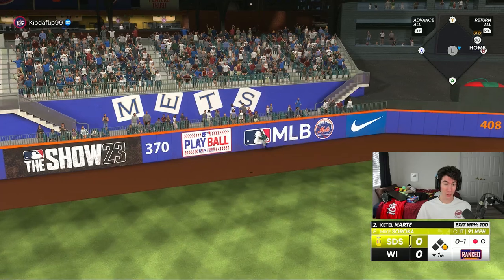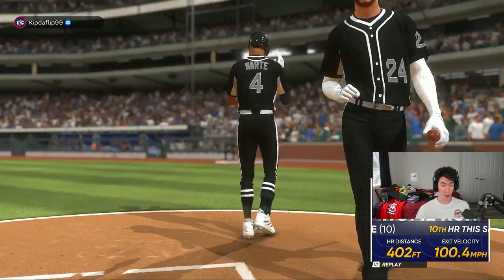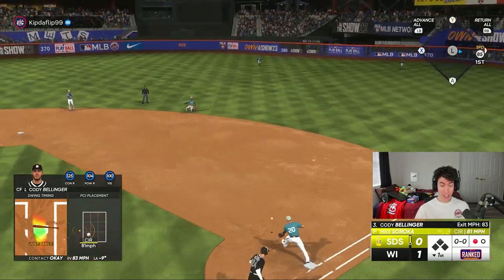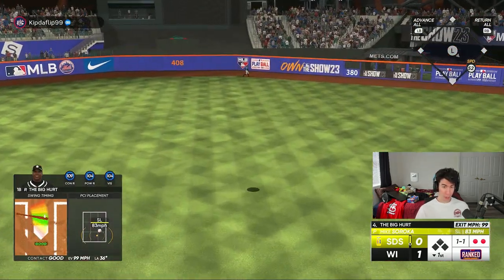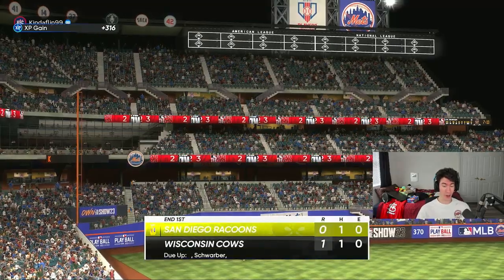Ketel Marte giving him some run support playing in New York. I'm not sure if deGrom is really used to that, but just like that we're two outs away from his first win of the year for us. Cody Bellinger — Lightning card — gets robbed of a base hit. I thought Frank Thomas might have gone yard, but that's going to be some warning track power. Let's try to have our second scoreless inning for 99 deGrom.